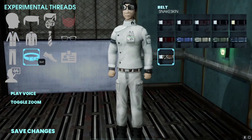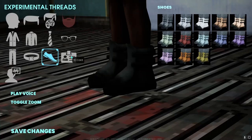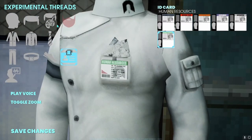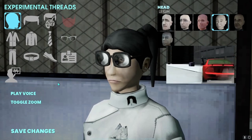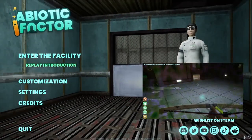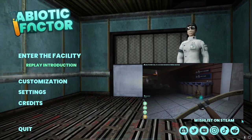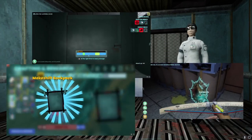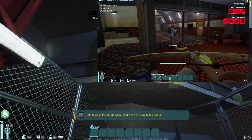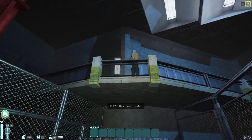Abiotic Factor by Deepfield Games is a methodical masterpiece designed with deep inspiration and love of the Half-Life series. You might notice it in the setting or creature design, but this game doesn't stop there. It goes beyond with fun, satisfying minigames, interesting systems to unlock, base-building designs, and smooth yet fast-paced combat.